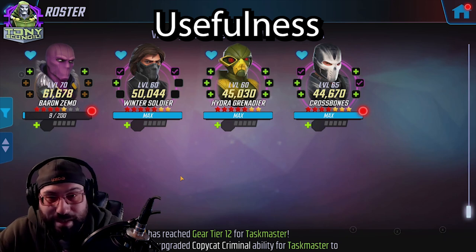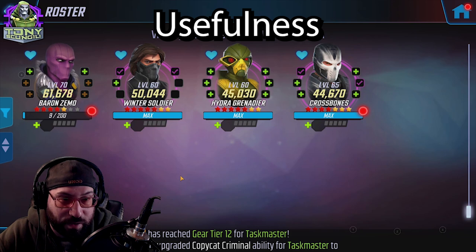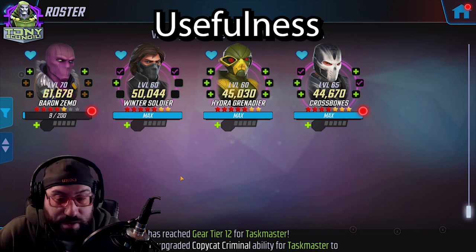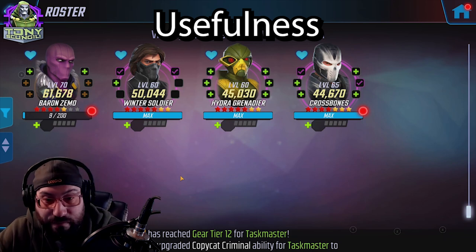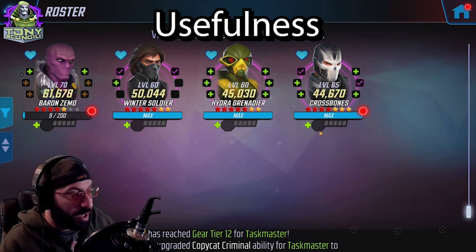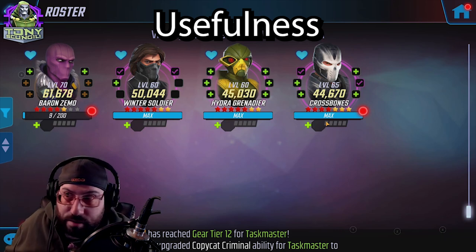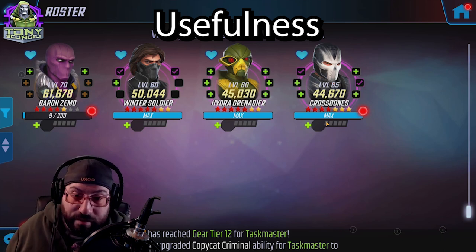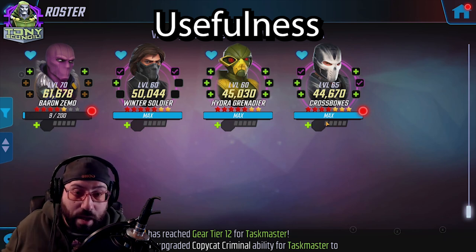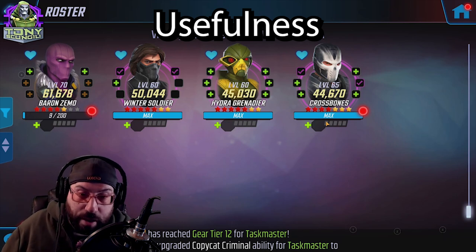Kingpin obviously helps because they're all villains. I use Gamora because Crossbones and Zemo will put a lot of people down and Gamora cleans up since she doesn't do damage on her own. There's really no bad fifth character for this team because of how strong Baron Zemo is. Their main use is war offense — that's what this team is built for, and realistically it's specifically Baron Zemo carrying the fight.